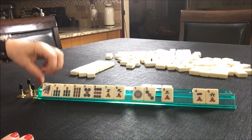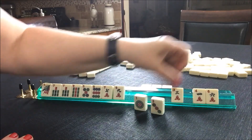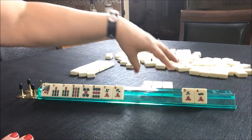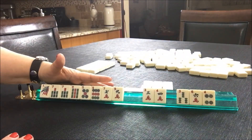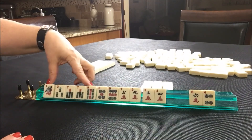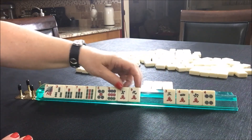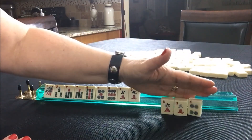We'll save the 1 for a potential year category. And here we have some tiles that we could pass — 1, 3, 6. We got a 3 BAM. If we get the 5 BAM we could play 1, 3, 5, 7, 9 in one suit. That 3 is not going to help too much, so let's pass 3, 4, 6.